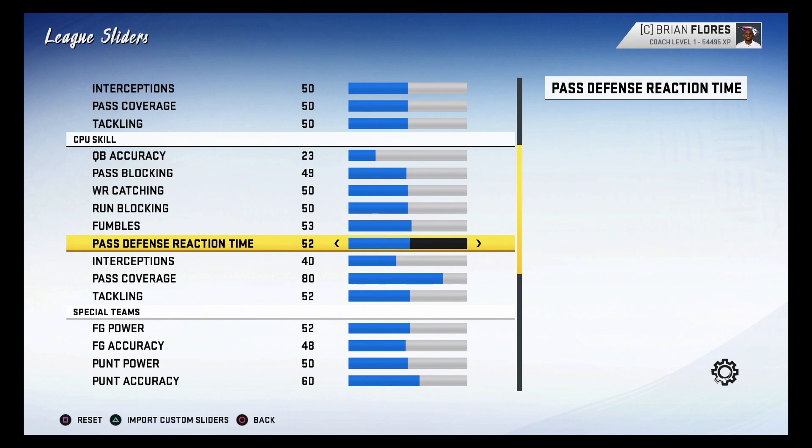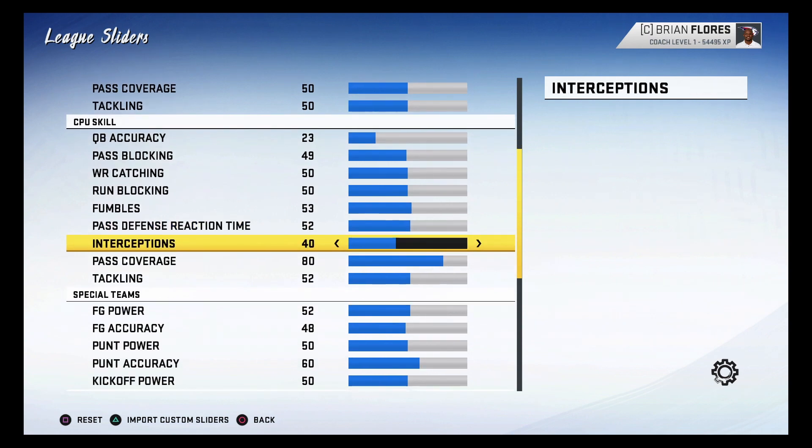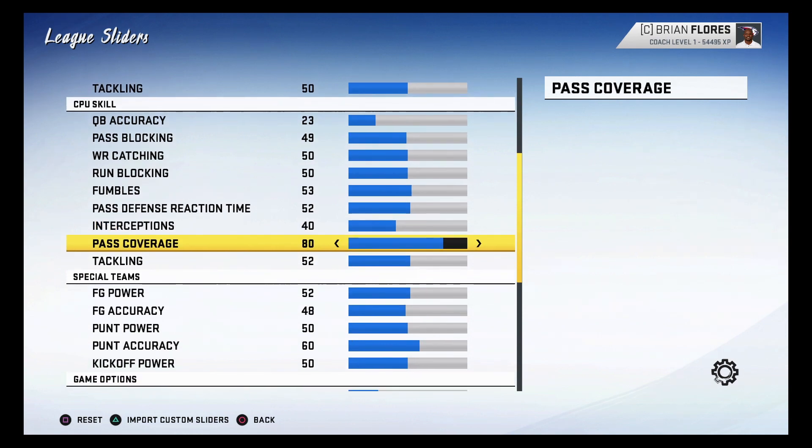For defensive reaction time, I didn't want to touch it too much since the update already tweaked it — defenders react a bit faster now. I added just a little with 52 for the reaction time, which makes them react to routes after getting broken down a lot faster and attack the ball more. Interceptions I have at 40 — I may tune this down in a later set depending on testing. I've tested at least about 50 games with these sliders so far.